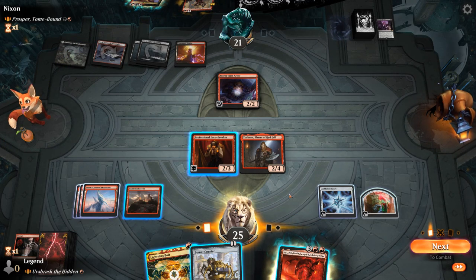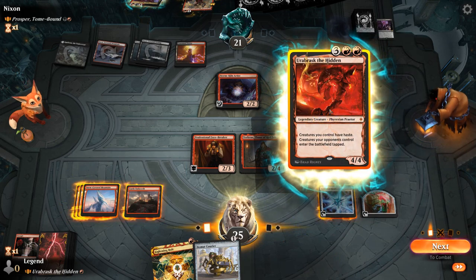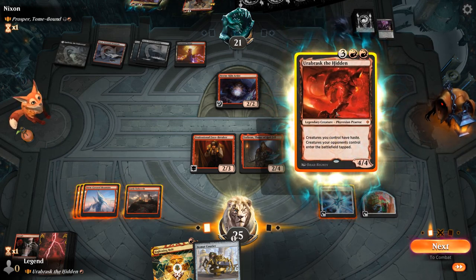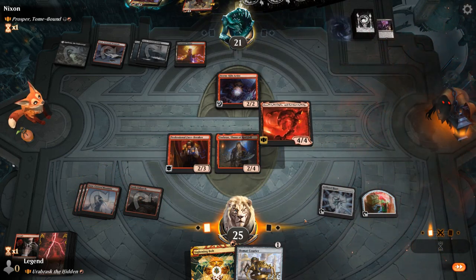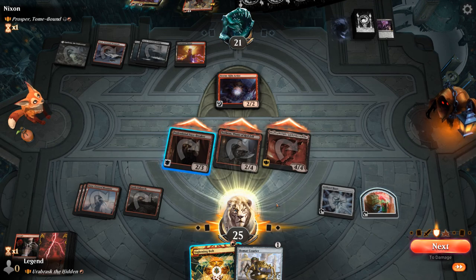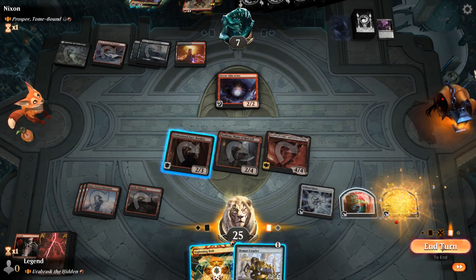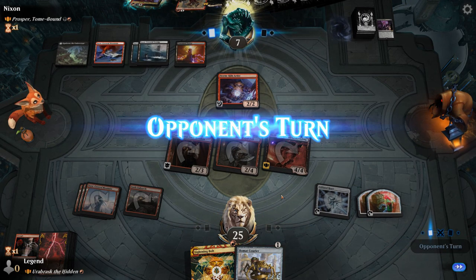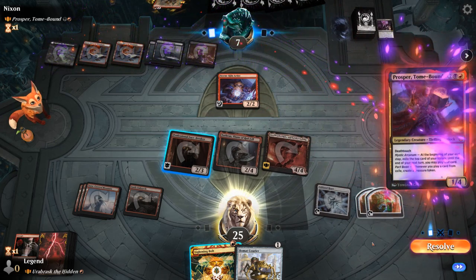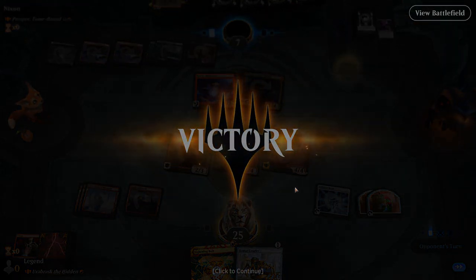We'll untap first. Could Bolt it, could just play Orobrask and smash. Could also play Beaumont Courier, although that one doesn't get the bonus from Torbran, so that would require me to kill Artist — which I can do both. So we'll just play Orobrask and attack. Damage happens. Opponent falls to seven, so a Lightning Bolt represents five damage here. Probably fine to keep Courier in hand in case of a board wipe. And there's Prosper — opponent's tapped out. Pretty sure they're dead here, especially with Prosper coming into play tapped. Good to see mono-red Orobrask in action.